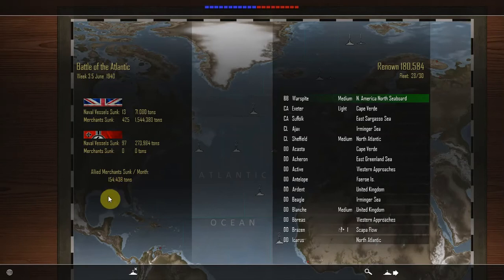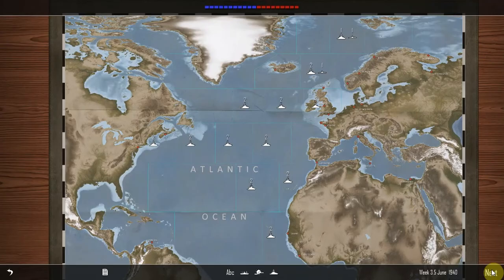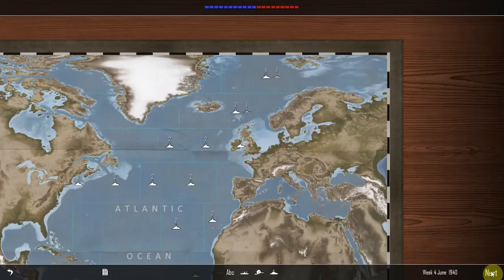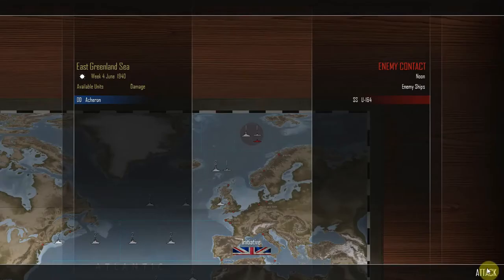Well, I don't get it. It was 154,000 before and it was fine, but now all of a sudden we've lost a square. So what happened in that short space of time? Oh, maybe that's why — Norway. German forces successfully occupy Norway. Norwegian ports at Bergen, Trondheim, and Narvik now in use. Week 3.5 of June 1940. But Germany taking over Norway shouldn't really have any bearing on the tonnage war in the Atlantic — it can be a morale depressor, but why would that affect the tonnage war? Anyway, think about that later.